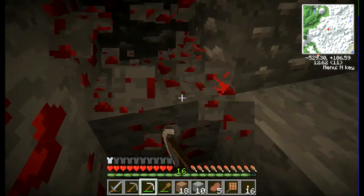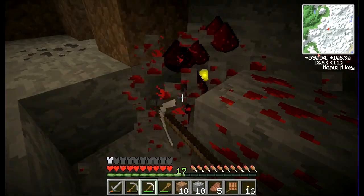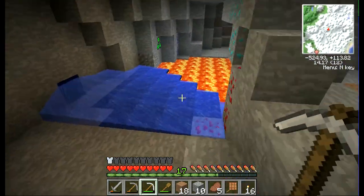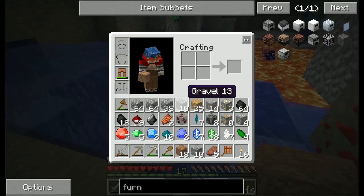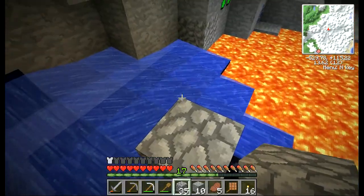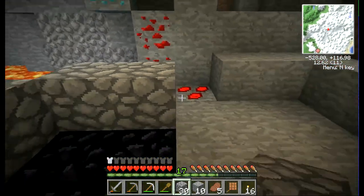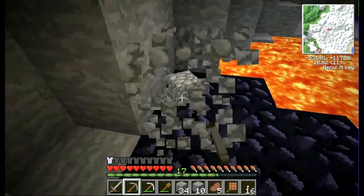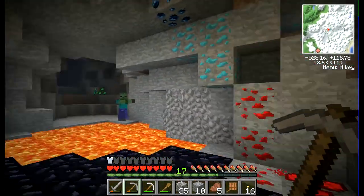I'm still in pretty good shape, not really hurt or anything, but my inventory is getting pretty full. I might want to chuck some stuff in the lava. We got some obsidian here — I'll need that to make a Nether portal at some point, but I don't have a diamond pick, and I don't think a gem pickaxe will get obsidian. I'm really going to have to find diamonds at some point.